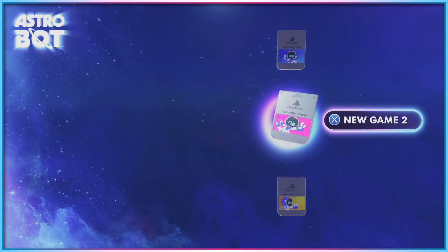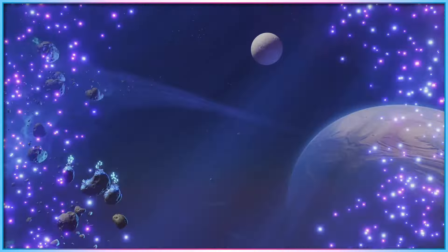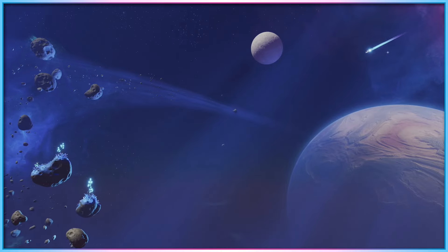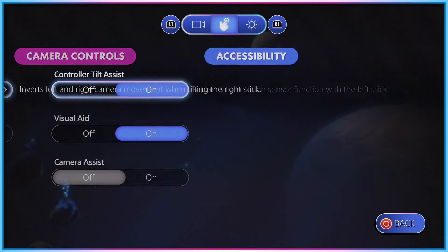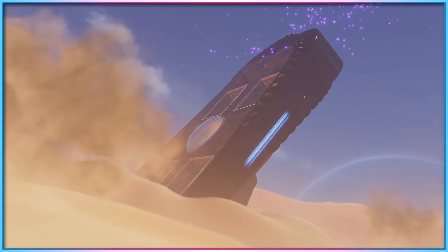Upon first boot of Astro Bot, players are shown a file select screen, then thrown straight into the game's opening cutscene. There is no ability to access the options menu before the game starts, which has become a PlayStation standard as of late, but players are able to pause during the opening cutscene to access the options menu if they wish. This could definitely be better advertised, but it does mean that settings are accessible before the opening cutscene plays out.